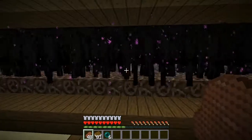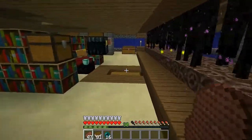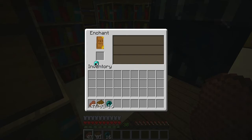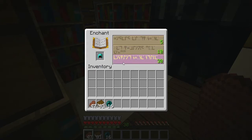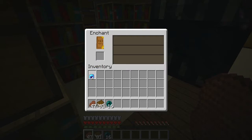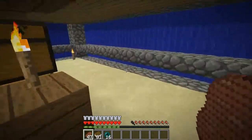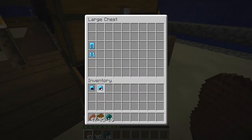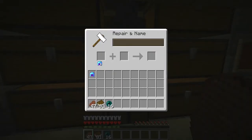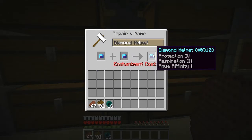Alright, we got level 30 again — let's enchant the helmet. We got Respiration 3, Protection, and Aqua Affinity — that's actually pretty good! Let's see if we can combine these together. Please don't be too expensive... 37 levels needed? I gotta get 37 levels for that — but that'd be perfect.